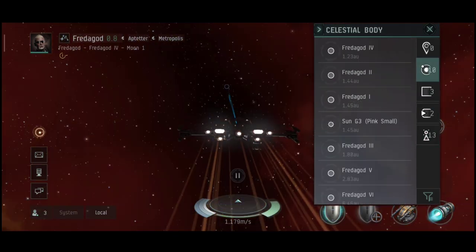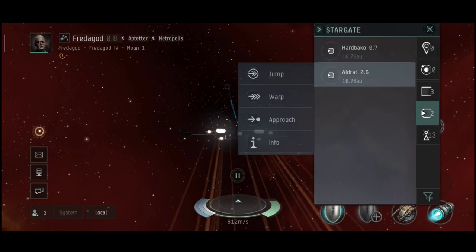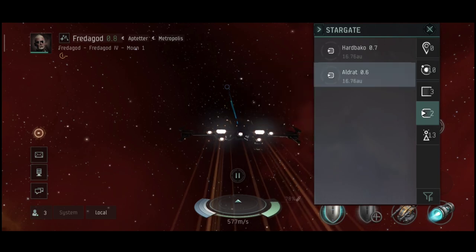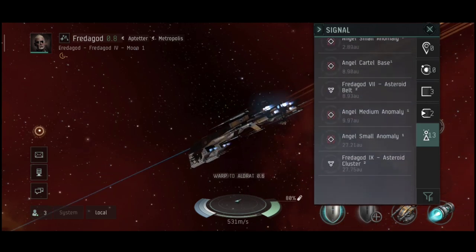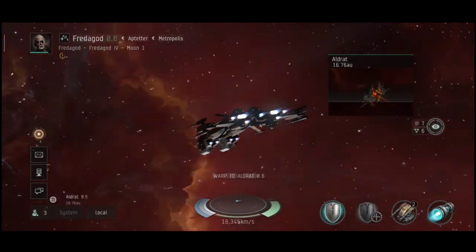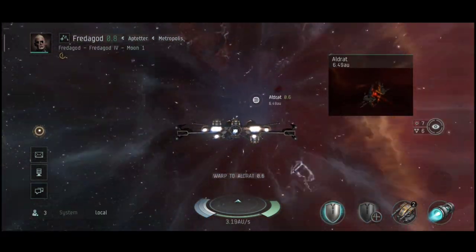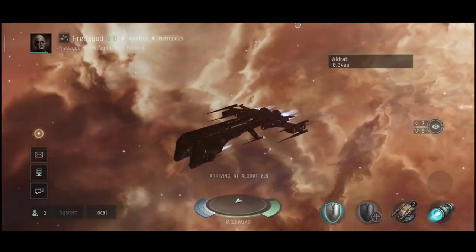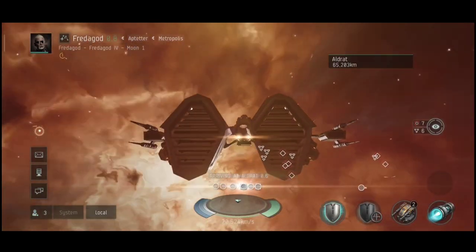I did scout assistance and went to low security space, but for some reason I could not find any level 4 missions or anomalies — nothing higher than level 3. I guess the game automatically caps the difficulty, which sucks since I cannot test the full potential of this little thing.